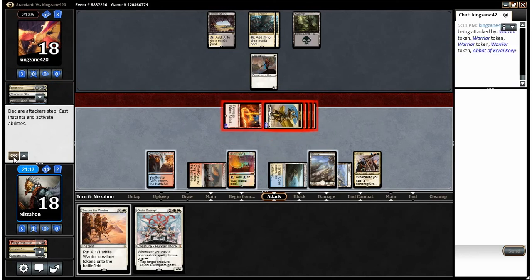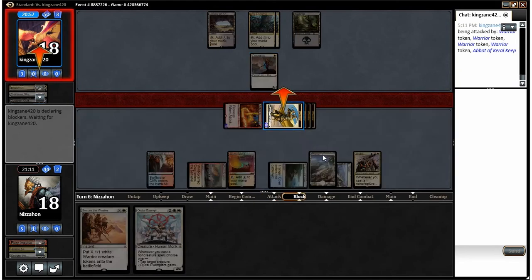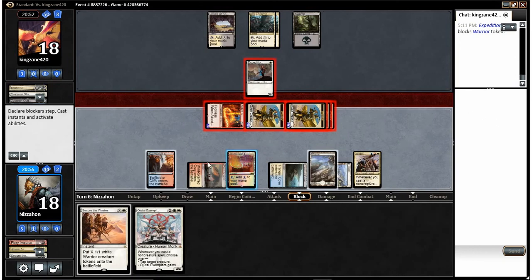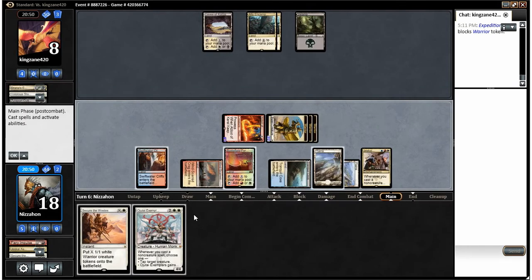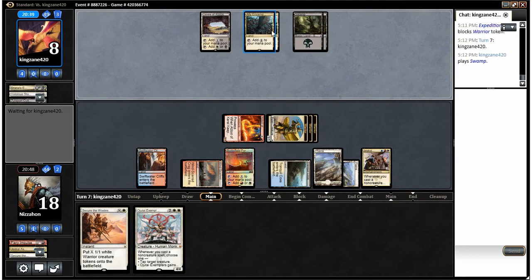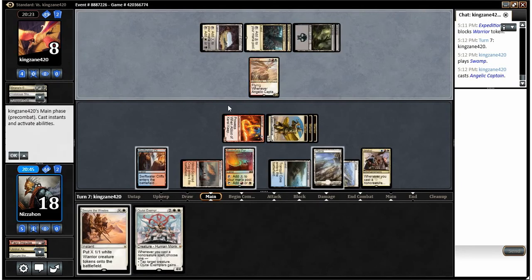We're going to swing with everybody. He could have bounced his creature to his hand but didn't, interestingly. If he blocks, I'd probably just let the trade happen and have Secure the Wastes as a way to untap all my guys next turn during combat if necessary. He's blocking — we let the trade happen and bring him down to eight. We end our turn. It's likely that we win, especially if he only plays one creature right now.